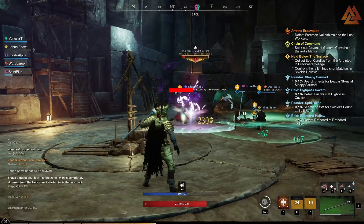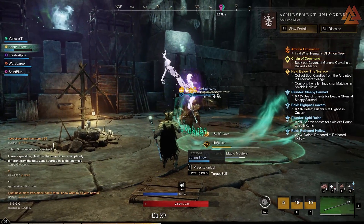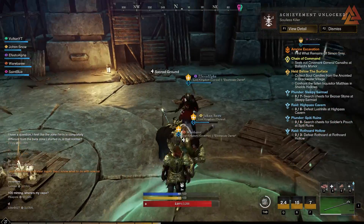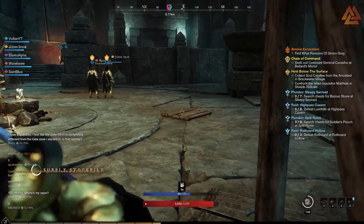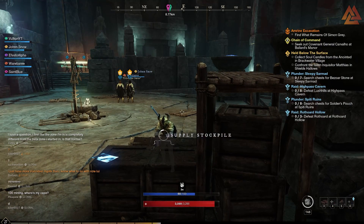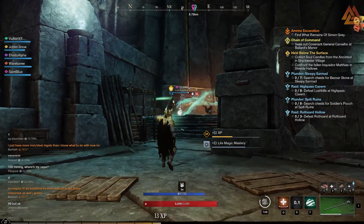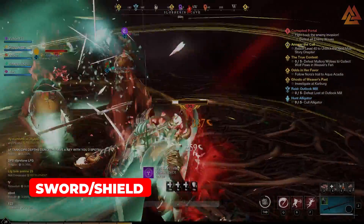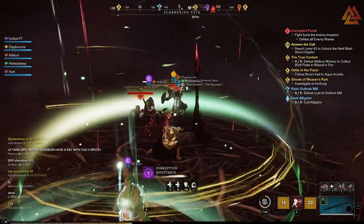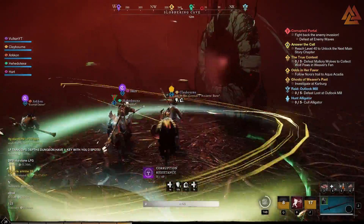Let's move into A tier. A tier weapons are not quite as well-rounded as S tier, but they're still amazing to use and consider. The gap between S, A, and B weapons overall is pretty small — you can use any of them, have a great time, and get through the entire game. There are just minor differences that separate each tier. The first A ranked weapon is the sword and shield. Like the life staff, it is truly one of a kind in New World — no other weapon can be used with a shield.